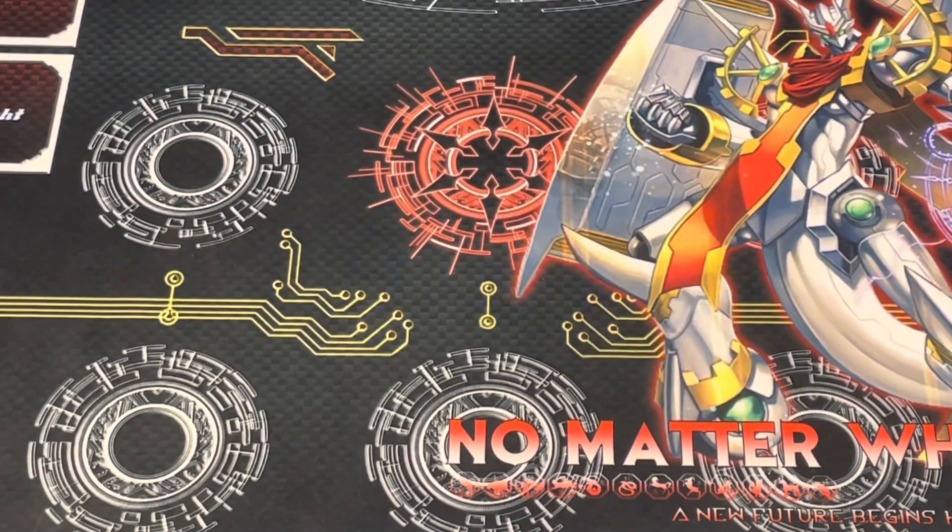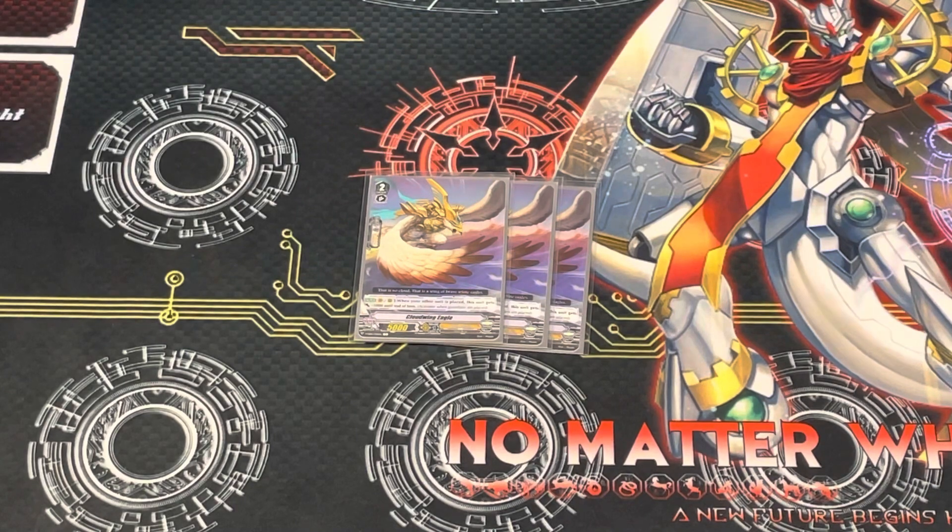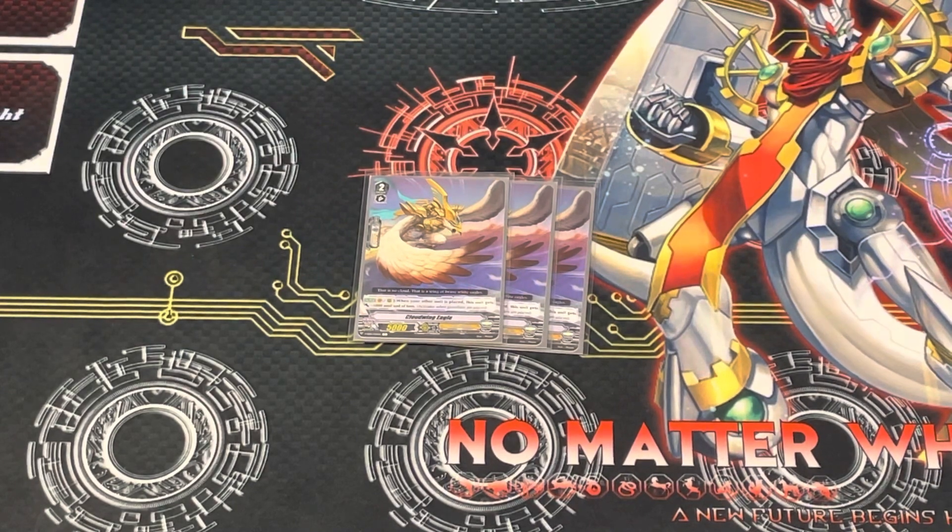Next up, probably one of the best things to have on board is this nice little 5k Eagle here. When your other unit is placed, this unit gets plus 5k until end of turn. It activates on both players' turns, so if you call something as a Guardian, he can also get plus 5k. Your opponent can't just swing into him most of the time. He can get really big really fast, especially on your call-4 turns with Core, and you can call from hand — it doesn't have to be from deck.